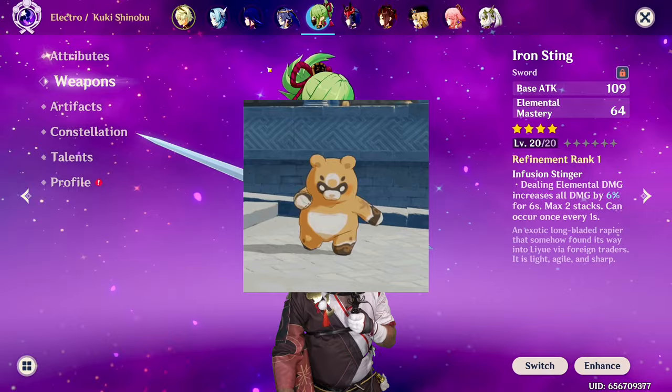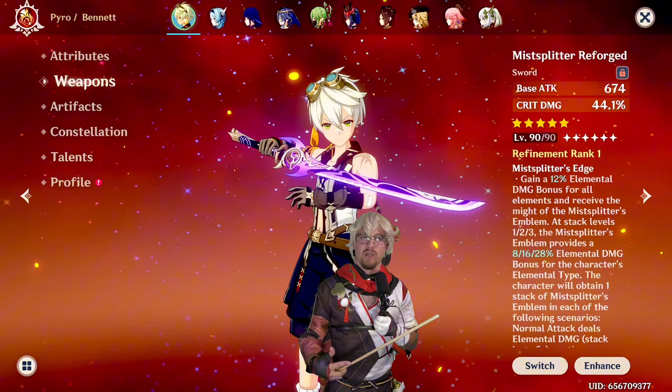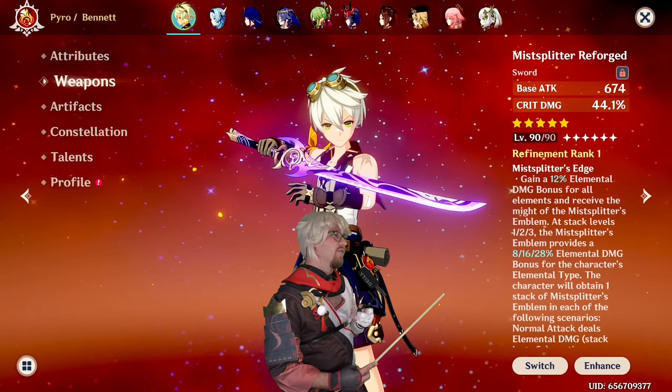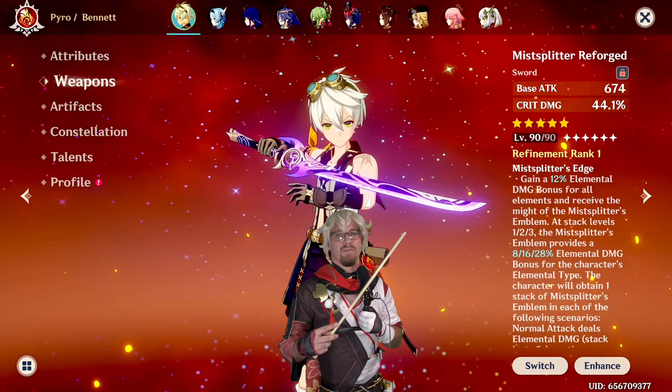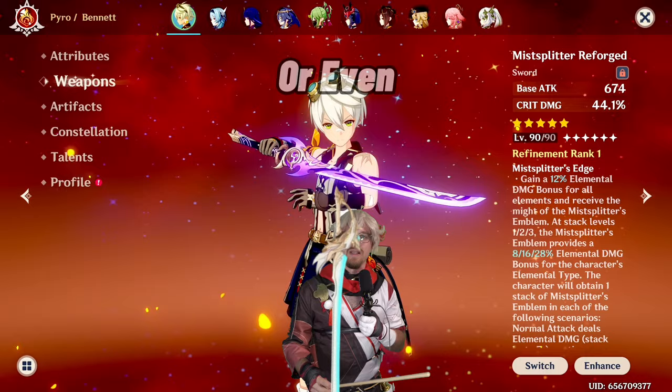Next is Bennett. This is going to be more specifically in a vape or melt team where you want him to get some of the vapes or melts. Mainly it's going to be because of the extra buffing chances for him — you're going to be buffing with his burst and with the weapon's passive. You can use it on him to just increase the amount of buffing he's doing. I do recommend something like Mistsplitter or Skyward Blade though, where you're going to get some energy recharge and still have a very high base attack for his buffing.